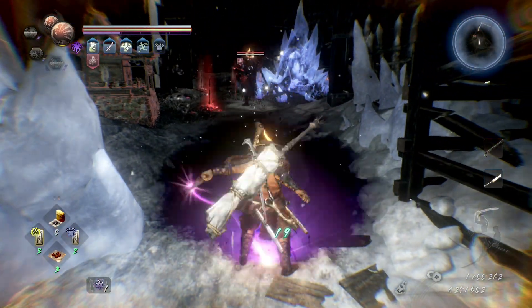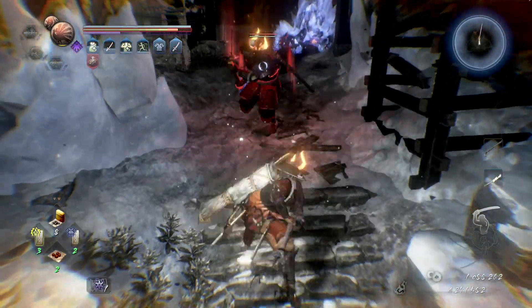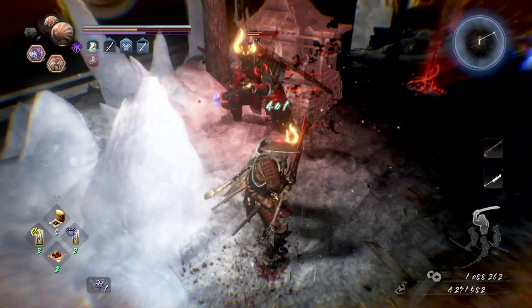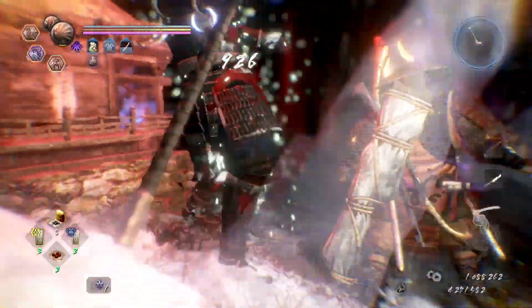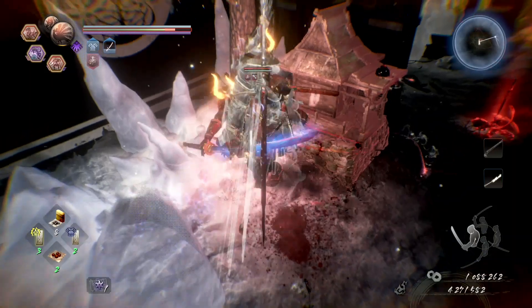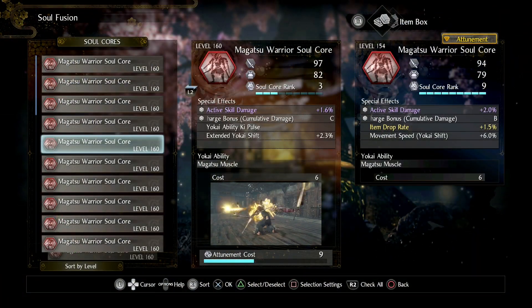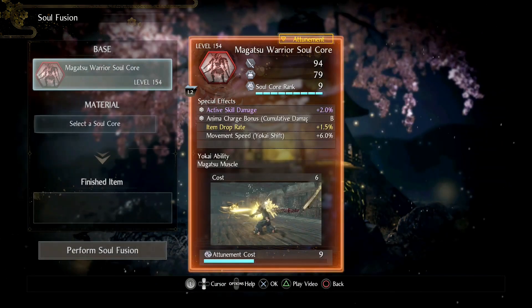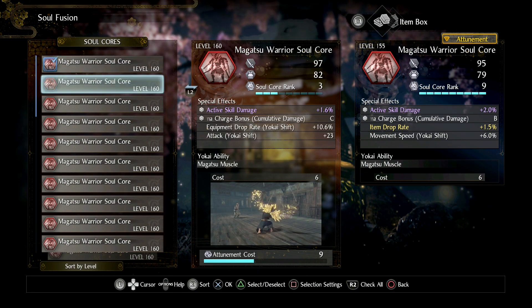I can tell you that as your ideal SoulCore gets higher in level, the amount of levels you get from SoulFusing will begin to drop. It seems the soft cap for this is grinding up to a level of 159. I tested this myself — once I found out you could level them up, I was testing to see if I could push past the 160 mark if I had enough to put into it. Unfortunately, I capped out at 159 and ran out of SoulCores to fuse with. I tried combining SoulCores and matching multiple rank 9s to my level 159 SoulCore, but it didn't make a difference. I suspect there is a way to get to 160, but the effort might not be worth it.